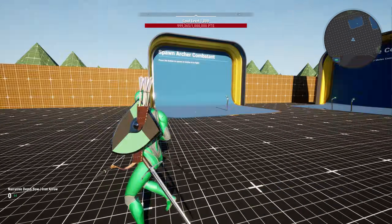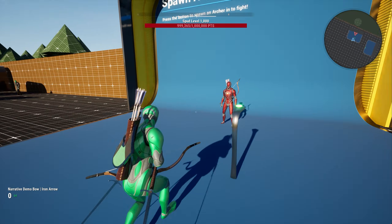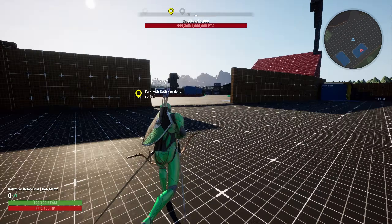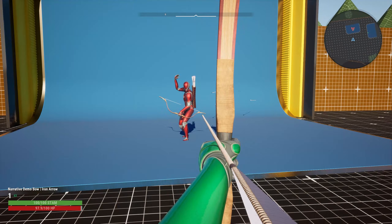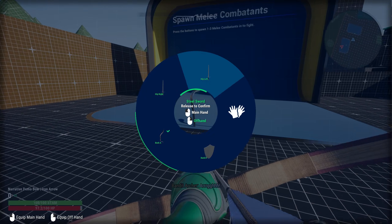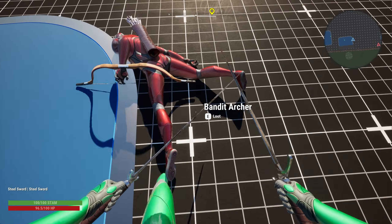Most people are going to want to actually fight NPCs, so we've got plenty of spawn combatant stands here. I can spawn in an archer to fight. I'm always so bad with the bow — he just moves too much, he's too good. I'm gonna go noob mode. Get rekt.